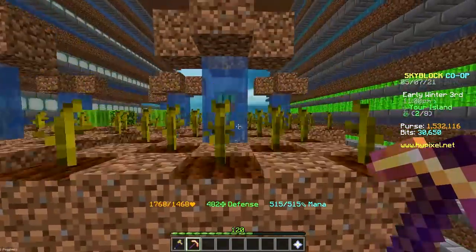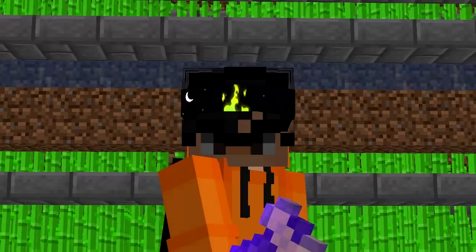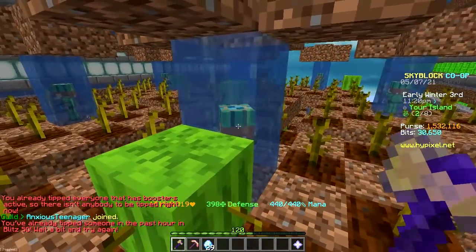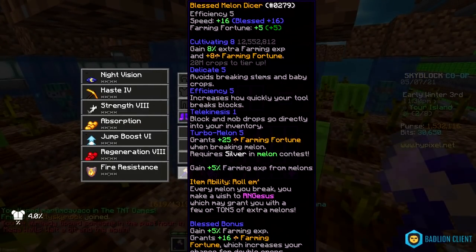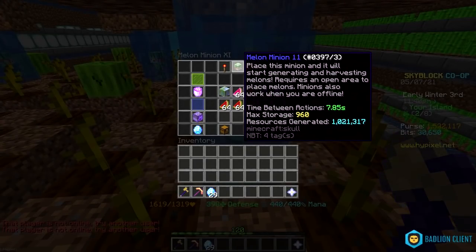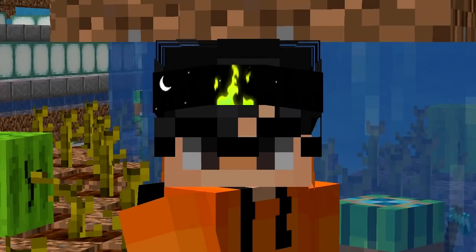Most of you know that if you hold your stonk while claiming diamonds, you get slightly more mining experience. The same thing happens if you're holding your melon dicer when collecting melon minions, because the melon dicer gives an extra 5% farming XP from melons, and it also works on minions. Also, last time I said I have them at tier 11 and that they're maxed — tier 12 farming minions are a thing now. I forgot.